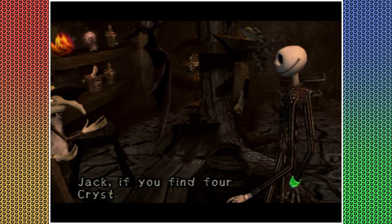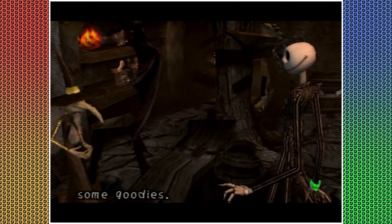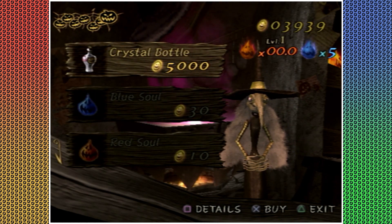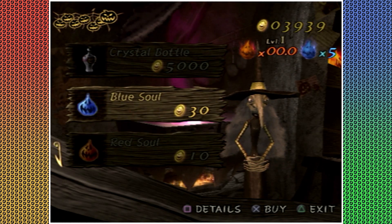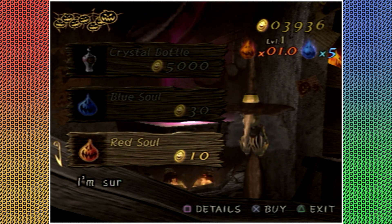What was over here? I could just buy a crystal bottle outright for 5,000 coins. That's a good chunk. Ooh, red souls — I could buy a bunch of that.